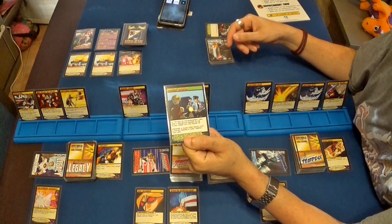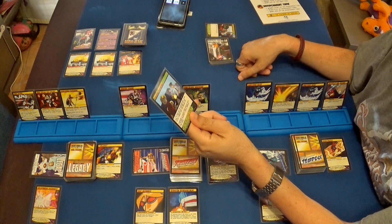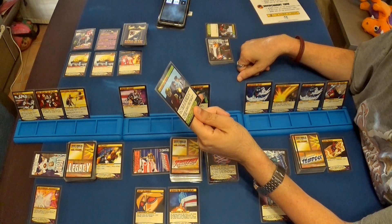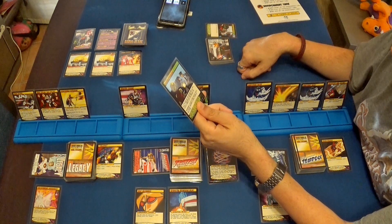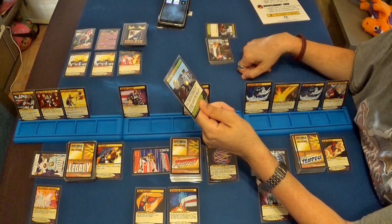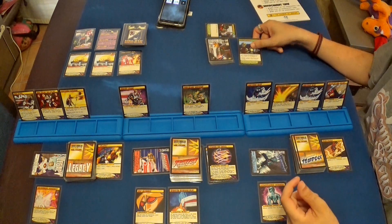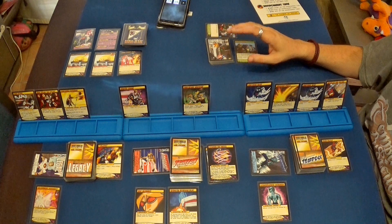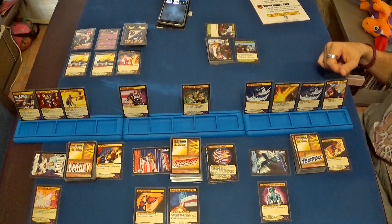Aquí tenemos Police Backup, respaldo de la policía, que al final del turno del ambiente hace un punto de daño al objetivo villano con más puntos de vida; en este caso sería Baron Blade. Cuando una carta de villano no haga descartar a un jugador una carta, destruye esta carta. Está muy bien, pero como hay las plataformas de protección y el campo de fuerza, de momento no va a hacer nada.